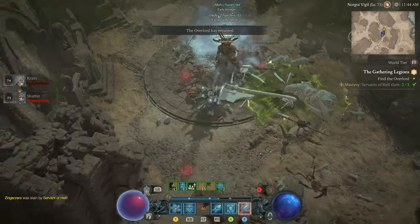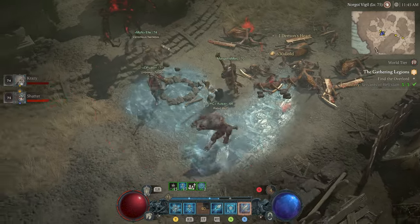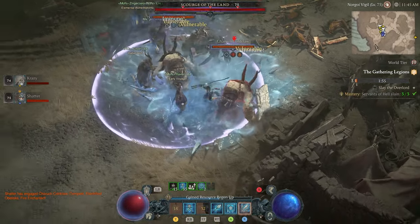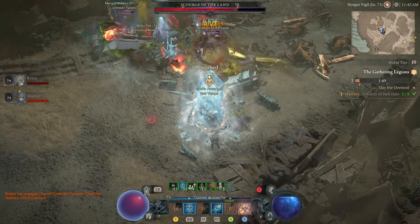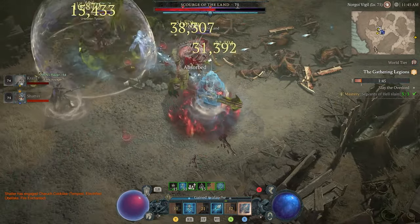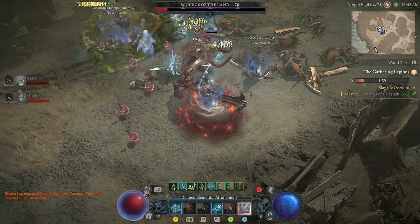After defeating all three Servants, or failing to do so before the time limit runs out, the second major phase of the event will start, and an Overlord will spawn at the location indicated on the minimap. In order to get the best rewards, all major bosses will need to be defeated. If your group's damage is lacking, focus all damage on a single boss to have the best odds of defeating at least one. Once the event ends, a number of chests with loot of varying quality will appear, depending on how well you did.